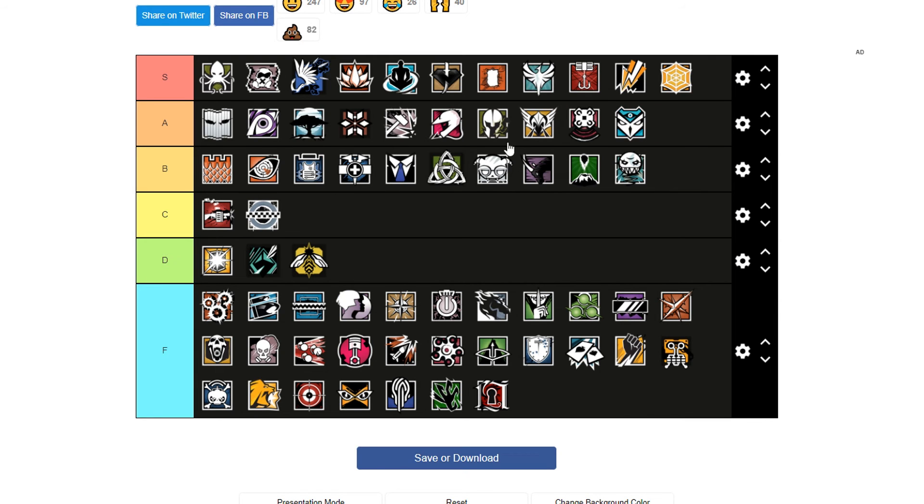Kali is a B/A tier operator. She's able to open up walls — sort of a Thatcher alternative — which is pretty good because Thatcher is sort of broken. But with the EMP grenade change she's become a bit less useful. She's still not a bad operator though.